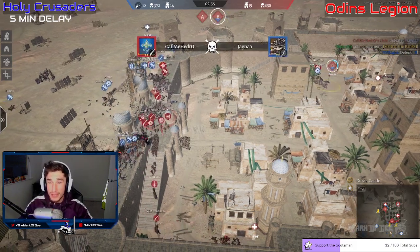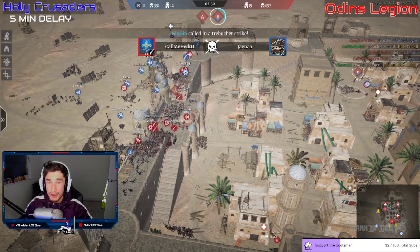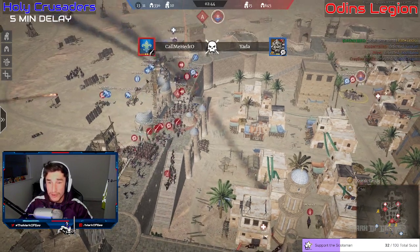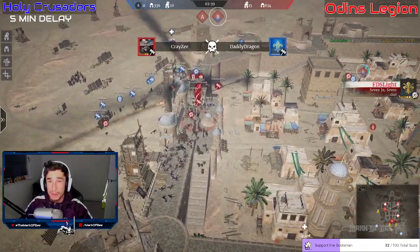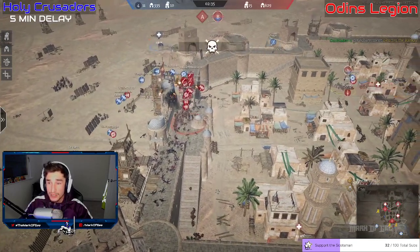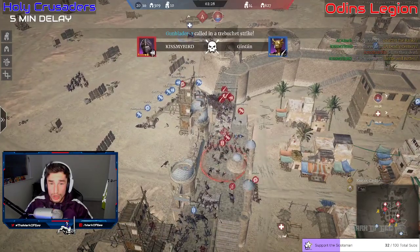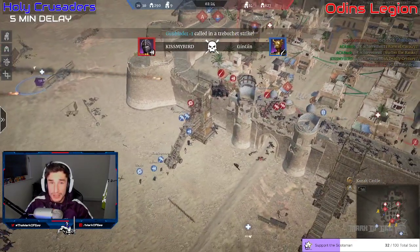B is getting capped in the background — he waited far too long. He could have been pulling boys off the A defense. He's capped it almost halfway but will have to keep FDS Light off the point. FDS is just going to survive as long as possible — the joys of ironsides. Holy Crusaders are down to 10 players available, 15 alive on defense. Buck comes to support with cavalry — they're going to wipe out Wolfie Slayer. Gun Lord is down; Odin's Legion starting to push towards the wall.